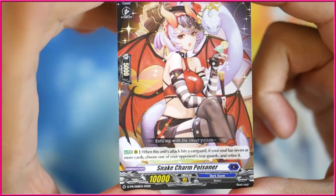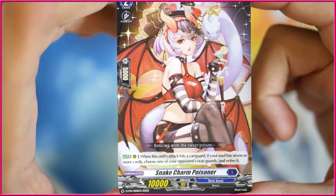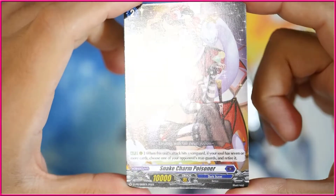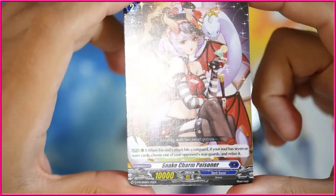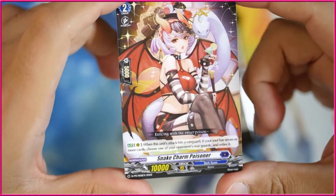Next up we got ourselves a Dark State promo here, Snake Charmer Poisoner. When this unit attacks and hits the vanguard, if you're still at 7 or more cards, choose one of your opponent's rearguards and retire it. I like a lot of these cards for Dark States because I like that they have interesting effects like this, but I hate that they're always retire-focused, because I'm a Barrel Magus — I'm just going to end up putting it in the soul anyways.